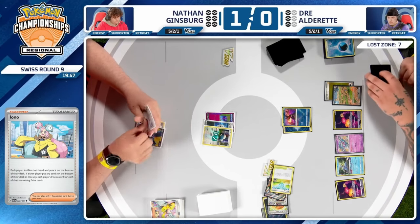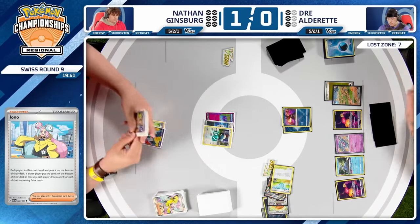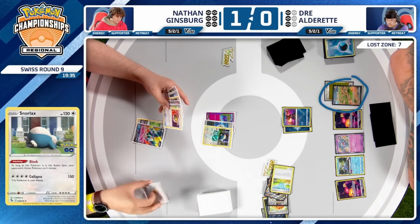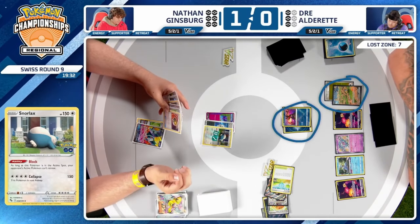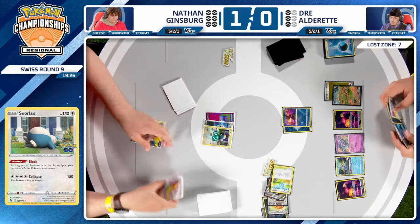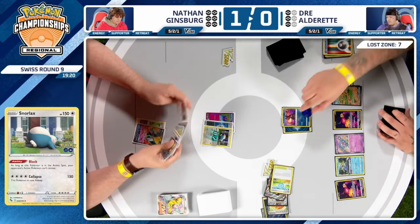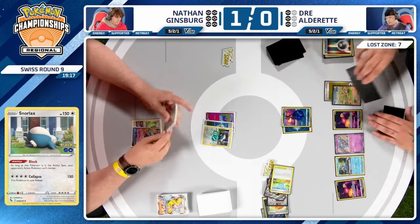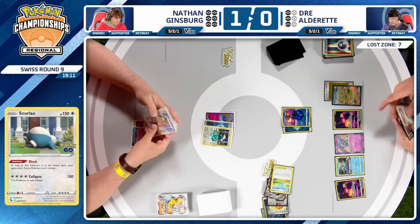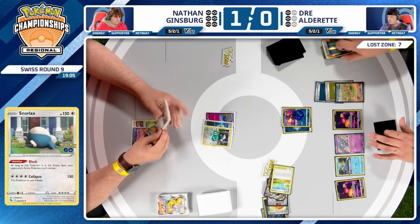Wait — there is a Nest Ball in hand. Super Rod back in that Pidgey, possibly Radiant Charizard as well — then you establish Pidgey, and with the attachment already here, Greninja is probably no longer a threat. But Nathan doesn't seem like he wants to commit to recovering Pidgey. Dre is put down to four cards in hand. Concealed Cards continues drawing through the deck — finds the Prime Catcher. Dre has now played three Mirage Gates, leaving just a single Mirage Gate available.